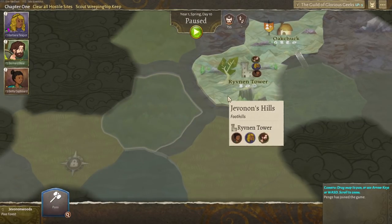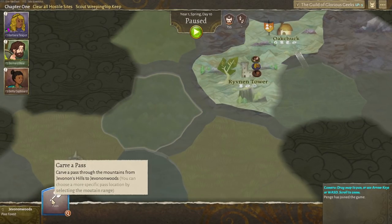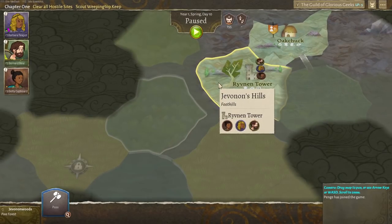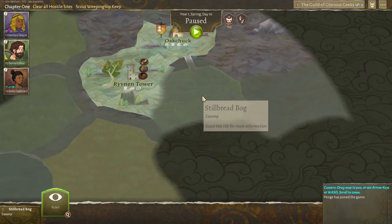Let's pop over to here. Oh, hang on — it says pass. Carve a pass. So these are mountains, and we're going to have to kind of carve a pass through from here to over there.